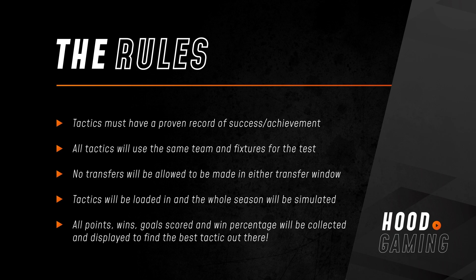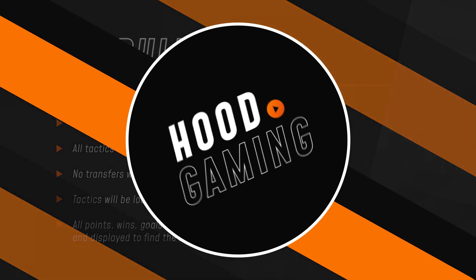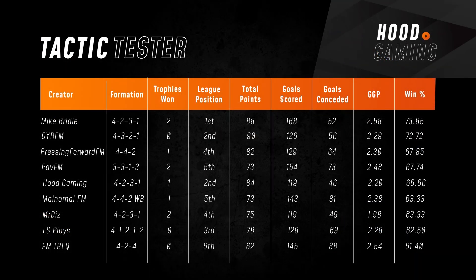In terms of our current leaderboard, in last week's episode you would have seen Pressing Forward FM come into third place with his back-to-basics 4-4-2. However, we still have Mike at the top of the list with his impressive 4-2-3-1 which returned a very good 73.85% win ratio. This is a very impressive tactic — let's get into today's creator and show you their shape.